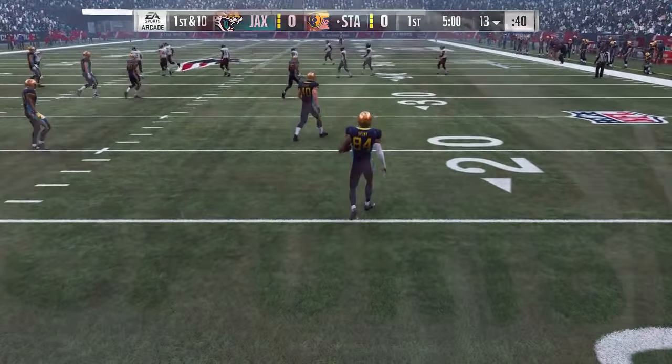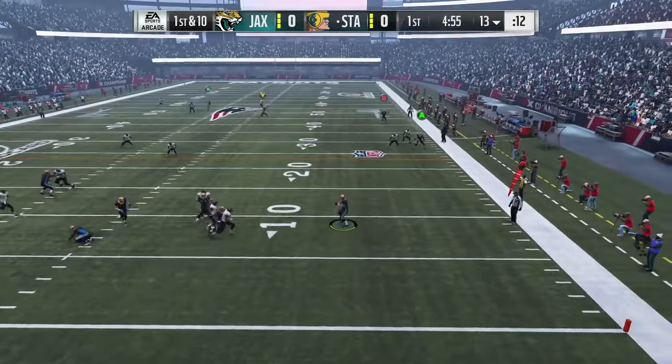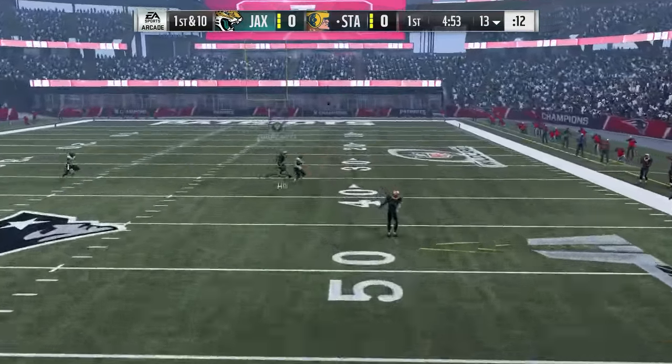Here's the play right here. What I look for is either Tyreek Hill or Antonio Brown usually. Let's check it out. Oh, he caught it — still a touchdown! So even if the play is broken like that, you can still get a touchdown out of it. I kind of didn't want to get a touchdown because I wanted to show you guys the other passing plays as well, but we'll just get the ball back and I'll show you the rest of the plays.